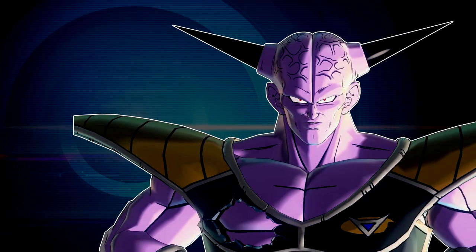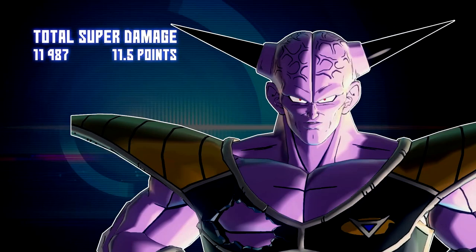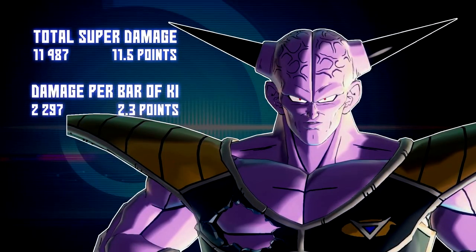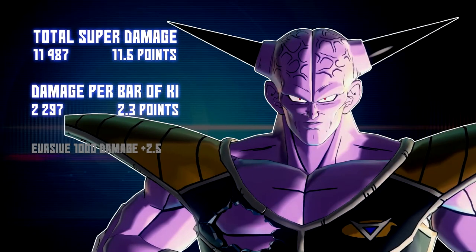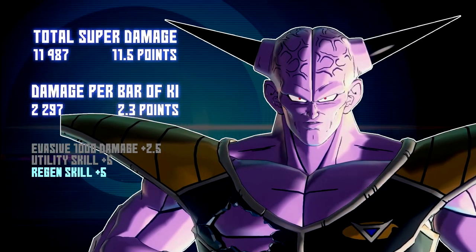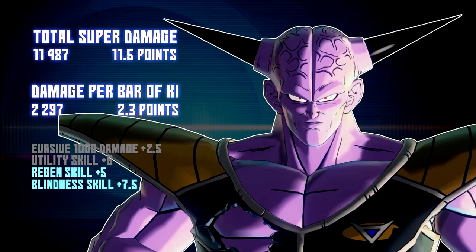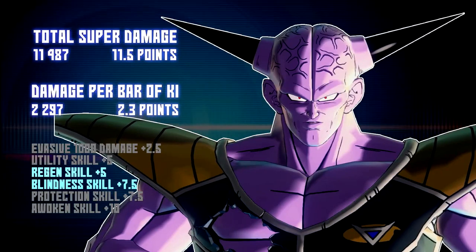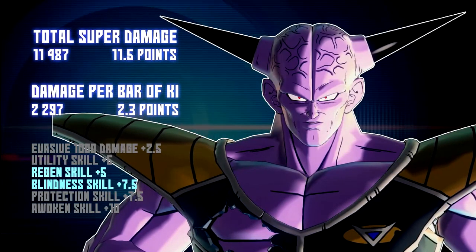How good are Ginyu Goku's supers? Let's find out. His total super damage output is 11,487. His damage per ki bar is 2,297. His evasive doesn't do any damage. He has no utility skill. He has a regen skill in energy charge, a blinder skill in Solar Flare, no protection skill, and no awoken skill. Kinda good, kinda not good — we'll see how it goes.